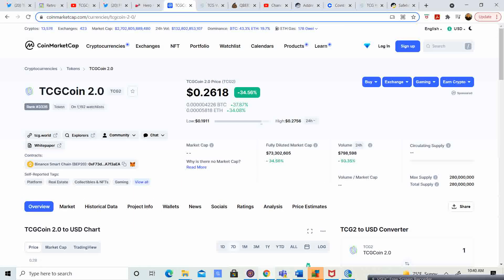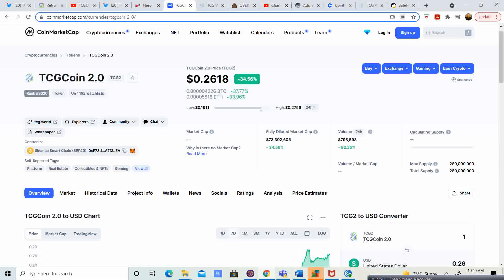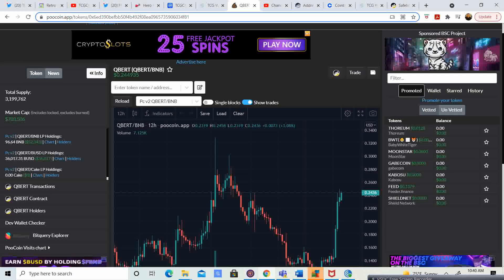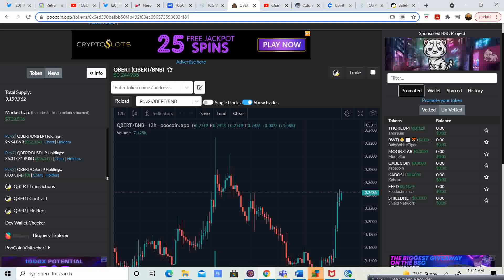TCG 2.0 is 26.18 cents with a total supply of 280 million. QBERT is at almost 24.5 cents — pretty similar price — but with only 3.2 million supply. A lot less supply, guys. A lot less supply.